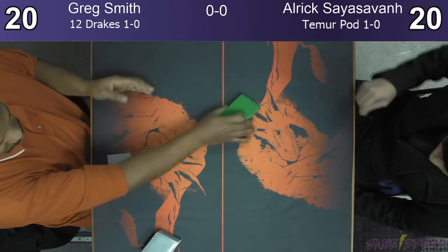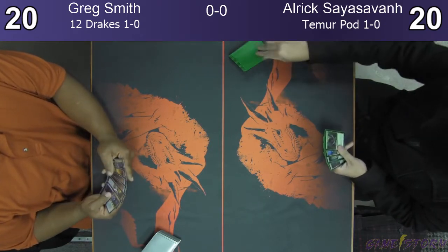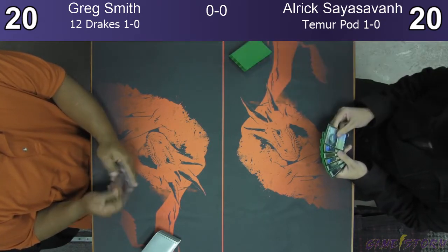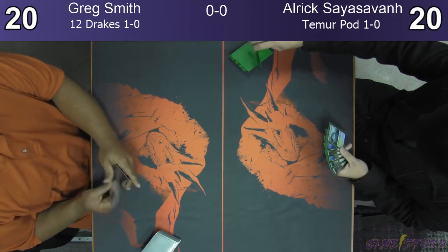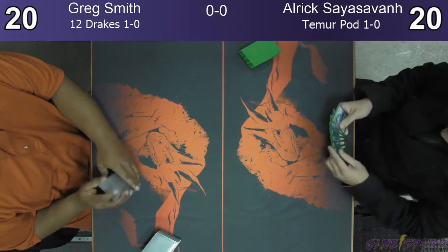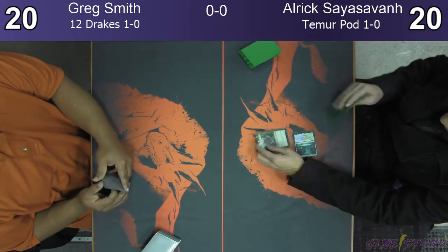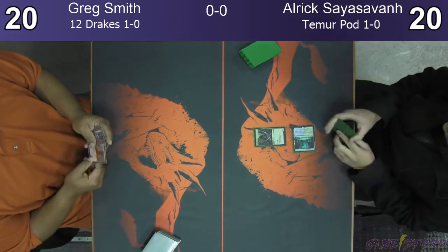Greg's going to take forever to shuffle here. Oh — that was quick for Greg. He likes to switch hands back and forth in pose, apparently. I'm going to see a keep from Ulrich here. I believe at this point Greg has kept. So we're going to see a shock into elves.